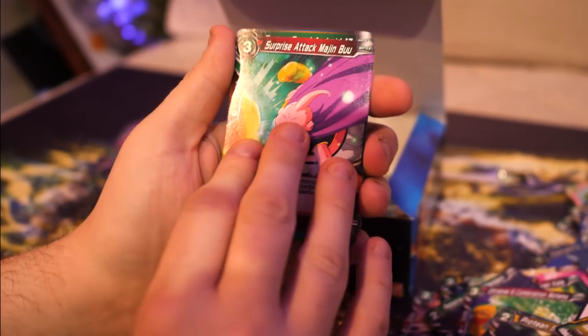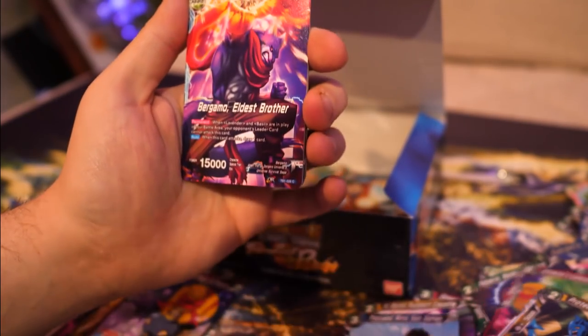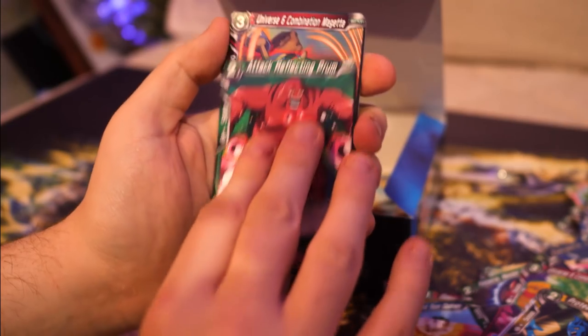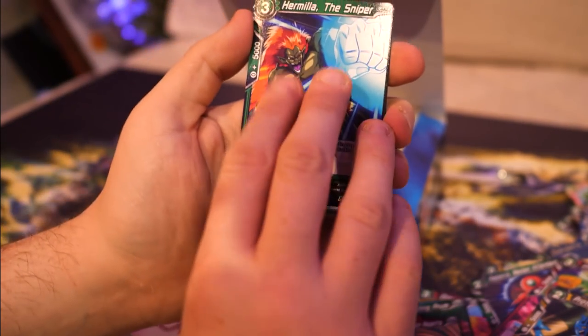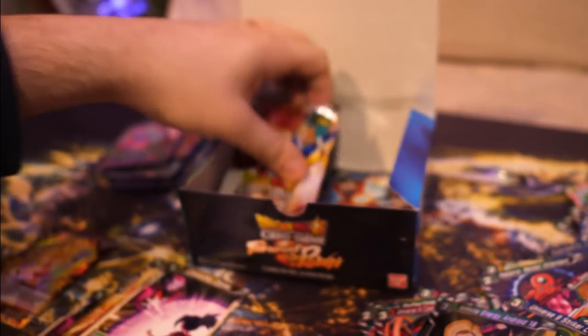Pack sixteen: Surprise Attack Majin Buu, Energy Guard 17, Kokot again, Son Gohan, Bergamo again, Prum, Magetta, Kokot Zone - again I'll keep that - Hamilla the Sniper, Confray, Infinite Energy 18, and another Caulifla. I'll keep that in there. I think we can be alright with that one.